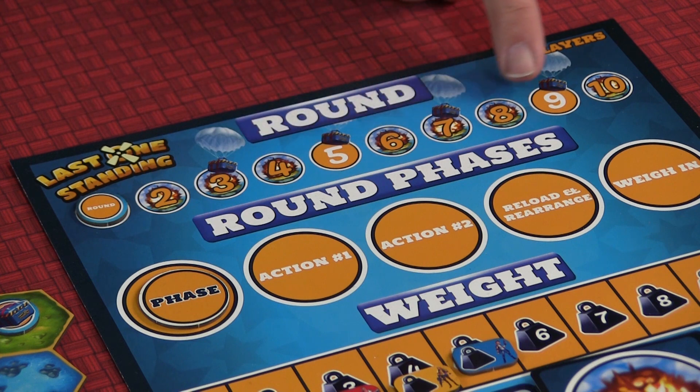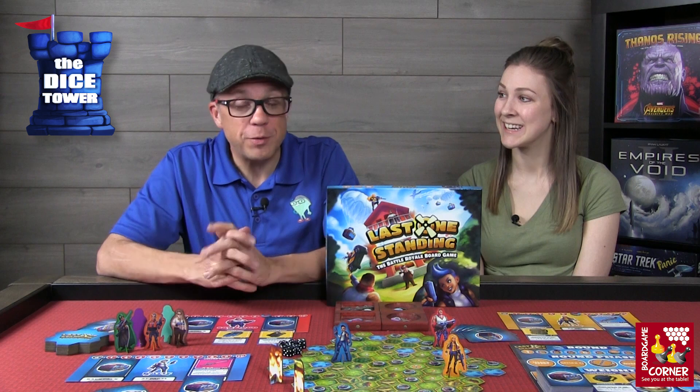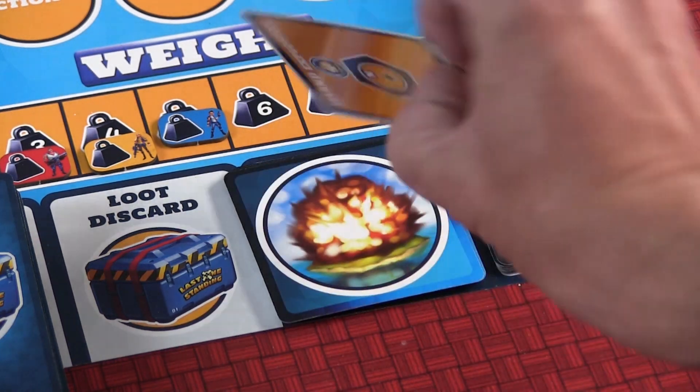First up is the island event phase. This phase directly ties to what round it is. In the first round, nothing happens at all, but in subsequent rounds there will be island explosions, which are really bad, and there might be supply drops, or both. It just depends on what round you're on.